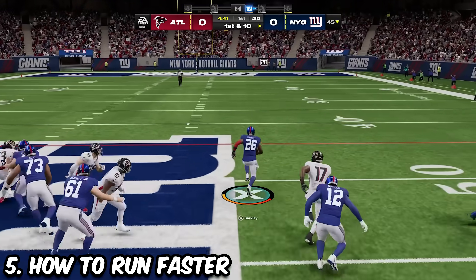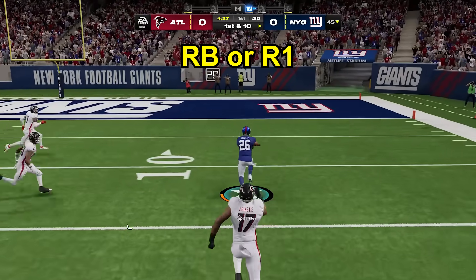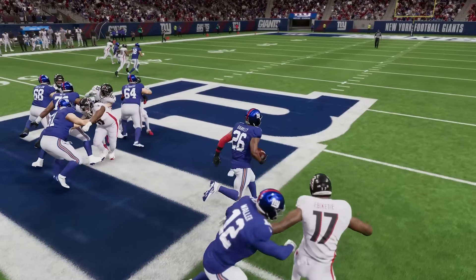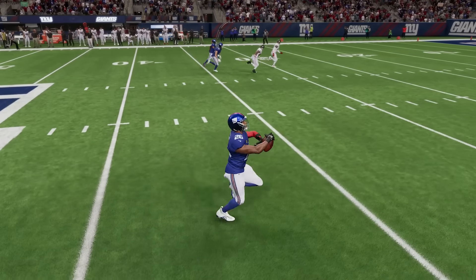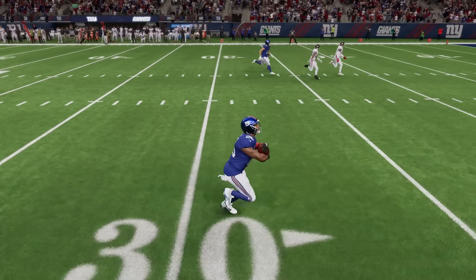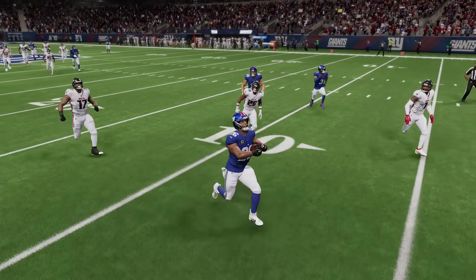If you want to run faster in the open field to ensure that a trailing defender doesn't catch you, you can spam the RB or R1 button over and over once you're ahead of the defense. For some reason, this causes your player to move faster as he's constantly switching the ball between hands. It gives him a little hiccup in his run that makes him move faster and you won't get caught.